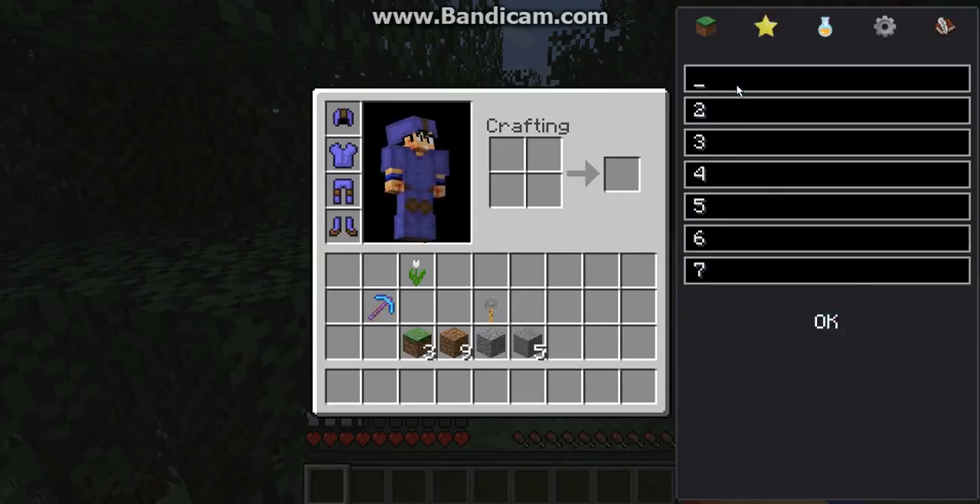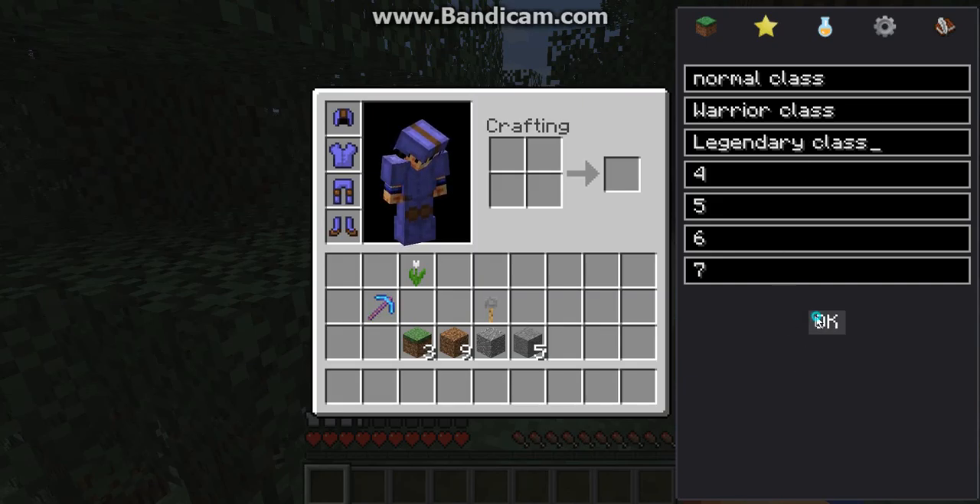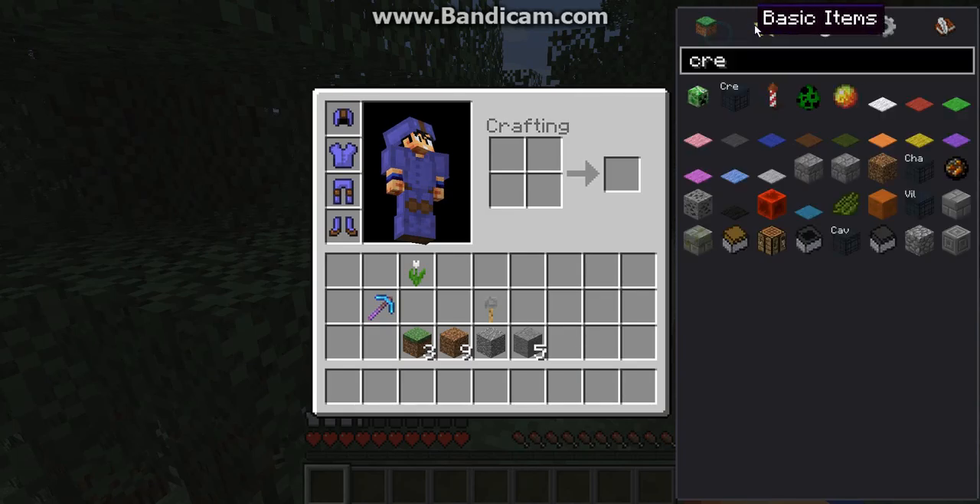You can have different classes — you can rename them, so it's like 'Normal Class', you can have like a 'Warrior Class' and a 'Legendary Class'. You can have different types of armor set up for each one.